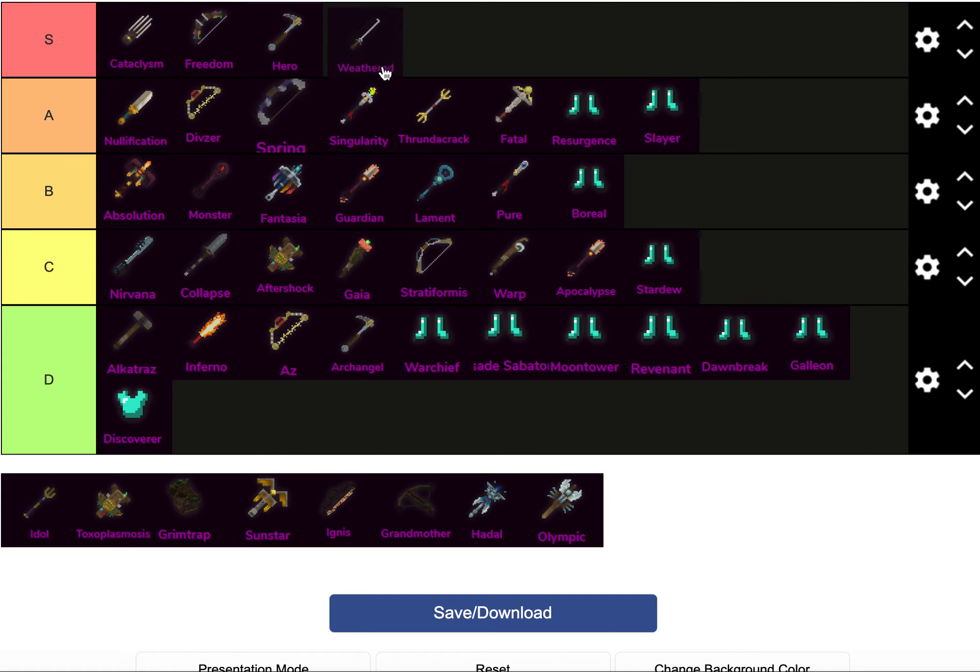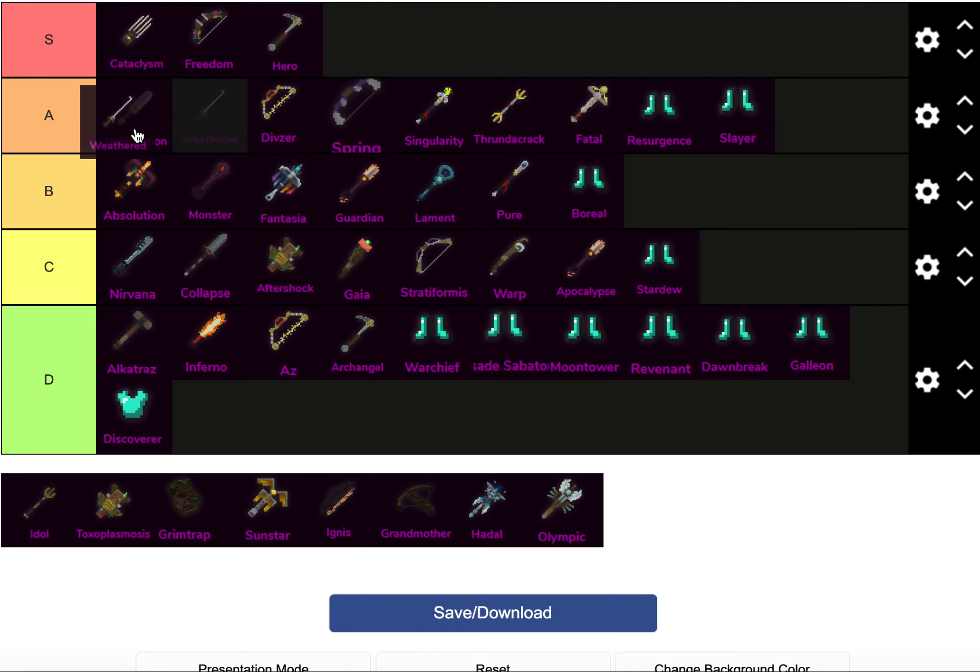Same with Weathered — I could see giving Weathered an S tier spot, but I'll put nullification above it. I haven't built with Weathered enough to really see its power shine — I've only seen it do like 8k spins. I'm going to put nullification above it because Nulli has higher sustain and stuff than Weathered. Weathered is definitely good and probably situationally better, but I value the lifesteal and defense that nullification gives over Weathered.